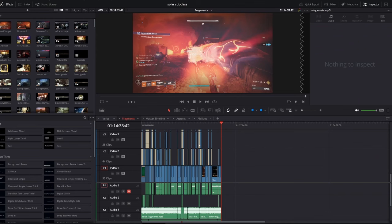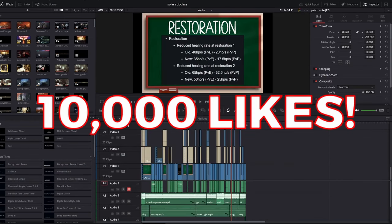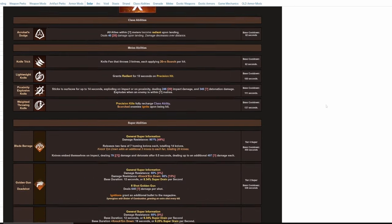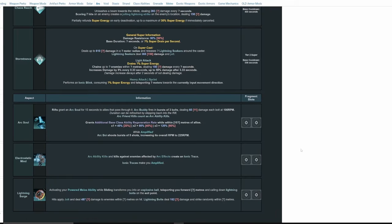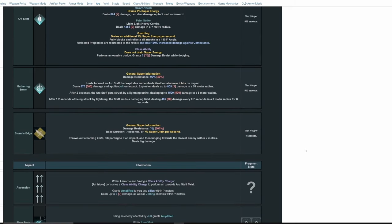A couple disclaimers to start: these videos take a ton of time and effort to produce, so leaving a like on the video would mean a lot to me. Let's shoot for 10,000 likes on this one. I do all my own testing, but I also use the Destiny Data Compendium to cross-reference my findings or for certain values like damage resistance. It's an extremely great resource, and I leave a link to it in the description of every single one of my videos, so shoutout to the wonderful people who work on that spreadsheet.